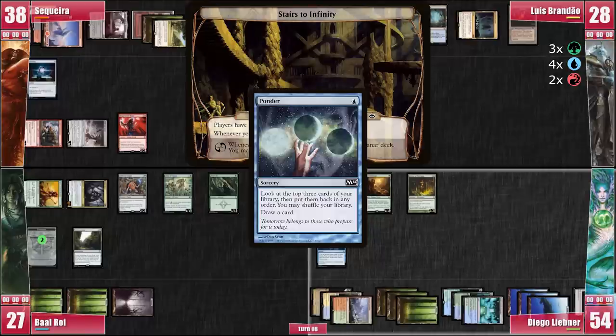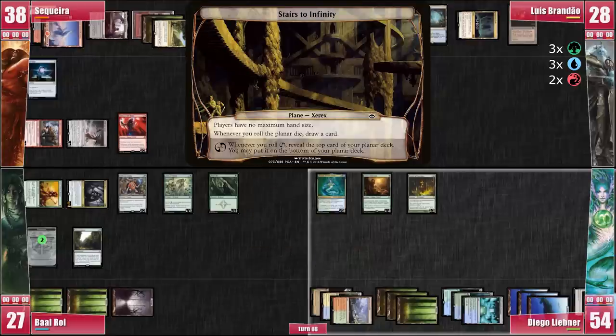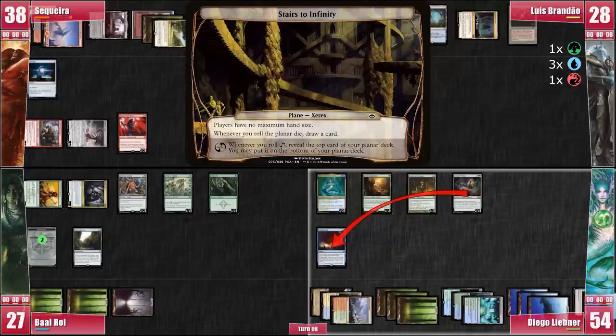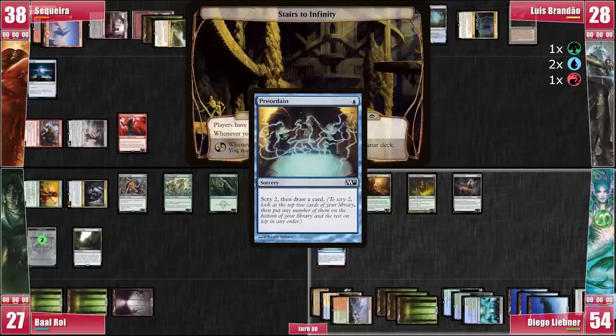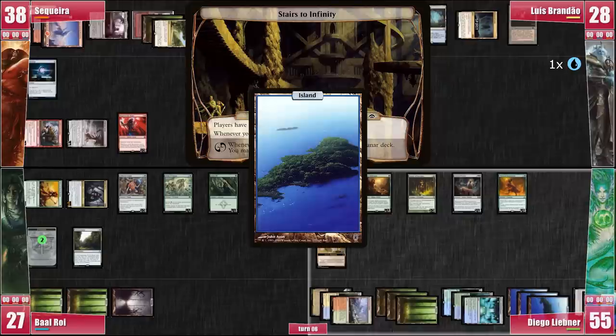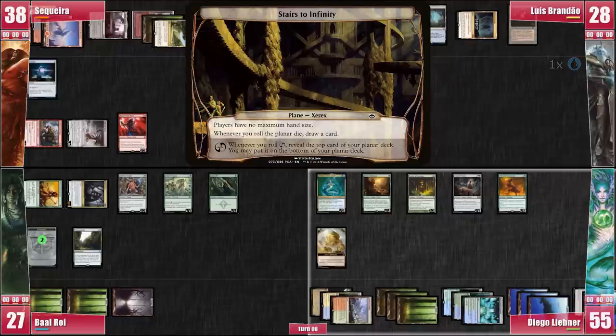Libner proceeds to cast a Ponder, looking for a way to end the game this turn. He shuffles and draws an Island. Libner follows it up with Eternal Witness — rather than the Reclamation, he picks up the Cyclonic Rift because he doesn't have any outlet to win and won't have the mana to close the game. Libner rolls the Planar Die, drawing a Noxious Revival. He casts Preordain, drawing Wayward Swordtooth, which he casts, and gets the City's Blessing. Libner plays yet another Island, triggering Tatiova. He rolls one last Planar Die. I consider killing Baal's Priest of Titania, but he says he is now focused on trying to remove Tatiova. Since I'm seeing his Toxic Deluge in his graveyard but Libner is a problem, I choose not to use the Crater Maker.